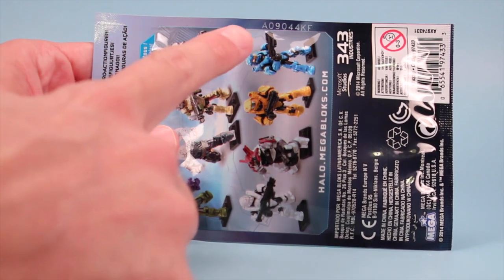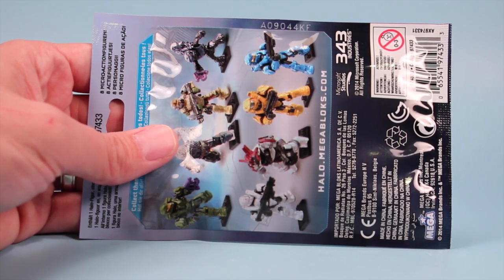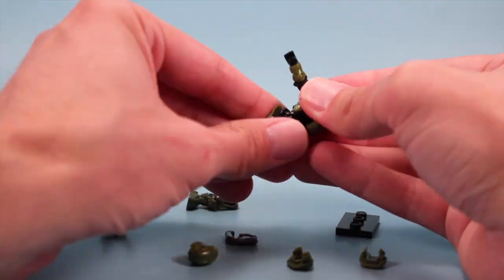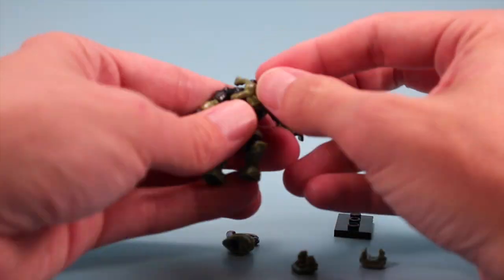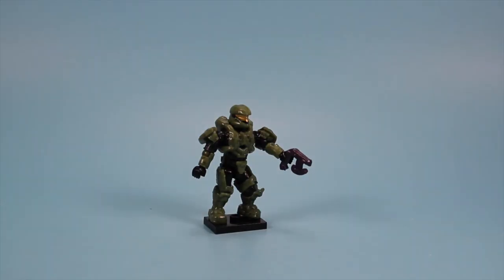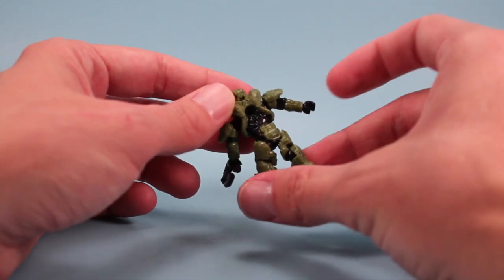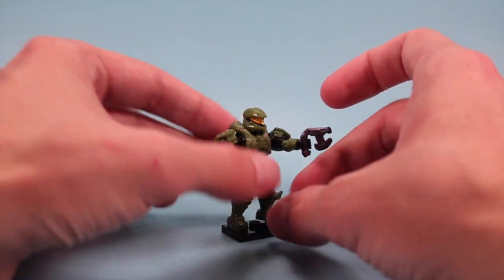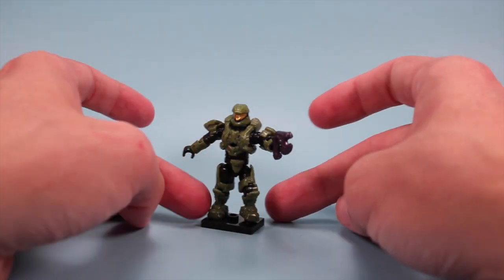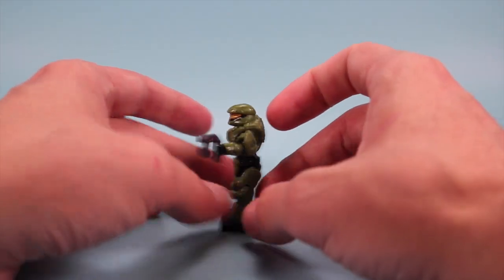Let's start with the first pack that has the code A09044KF and unpackage this guy or lady. Got a nice small base, and here is the Green Scout Spartan — your classic Halo character. This is a neat little minifigure. I really like how Mega Bloks has moved to more of a miniature-sized action figure with really lifelike looks, less block-man detail like a Lego minifigure, and just a tiny action figure with a lot of articulation.